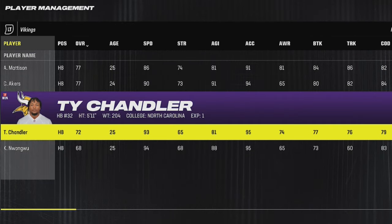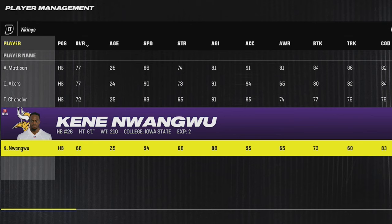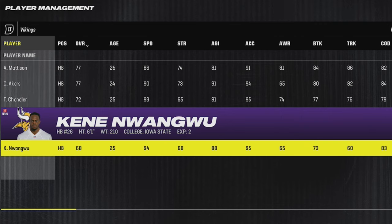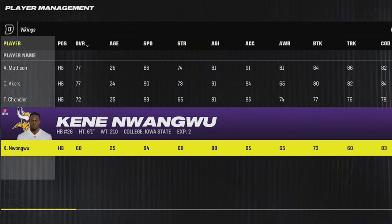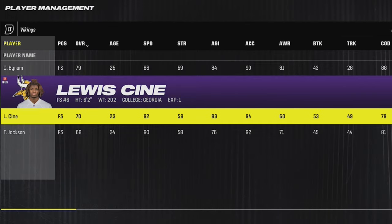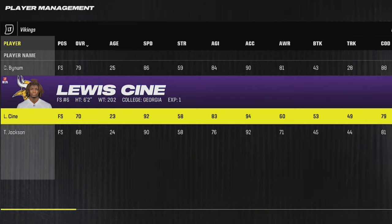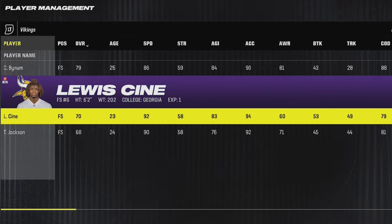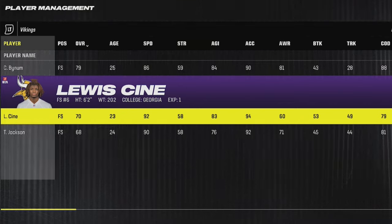The Vikings have two options at running back with Ty Chandler and Kene Nwangwu, who are 93 and 94 speed respectively. But this second player has a 95 acceleration and an 88 agility, making him a much better option in my opinion for a running back long term. On defense, they have a player by the name of Louis Cine — I think he was a second or third-round pick not too long ago — he's 6'2, 23 years old with 92 speed and 94 acceleration, making him a perfect user or a guy you can use in coverage.